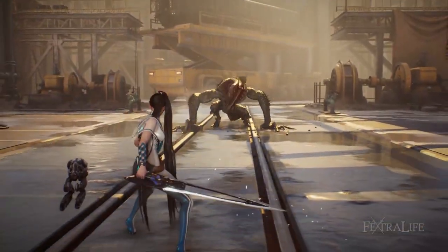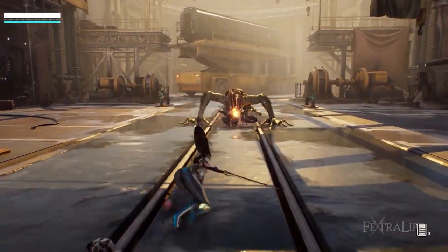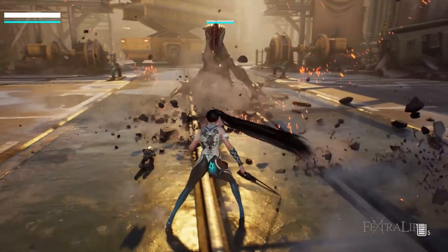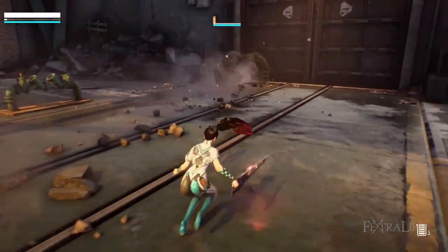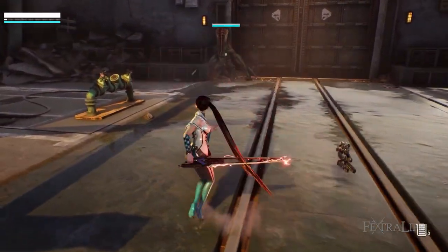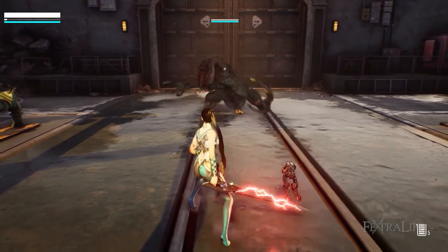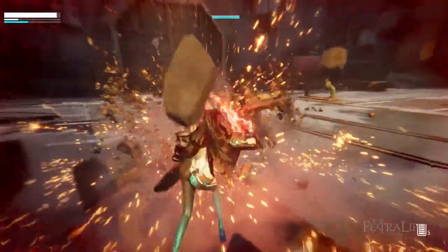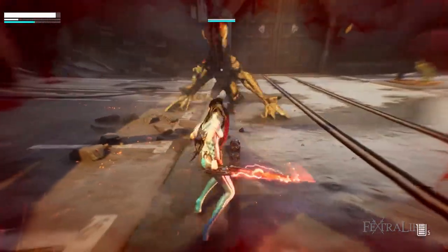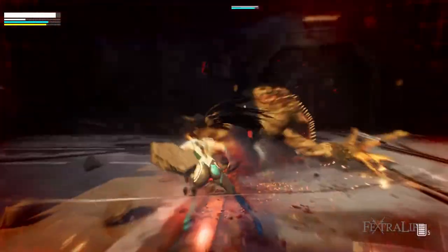There is no launch window confirmed for Project EVE yet, and the studio still appears to be recruiting. Previous screenshots show a post-apocalyptic world influenced by Nier Automata, and the developer has confirmed they are inspired by Nier Automata and the latest God of War. The main character also has some bionic features, and Yoko Taro himself actually praised the title.